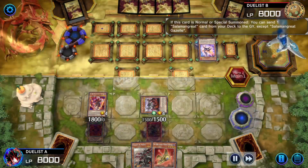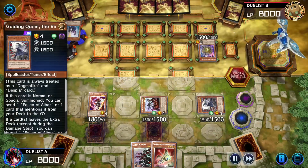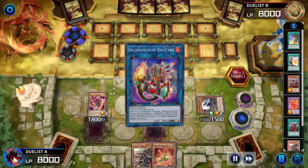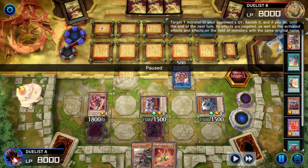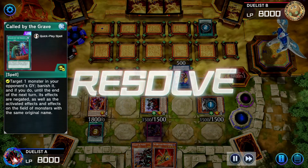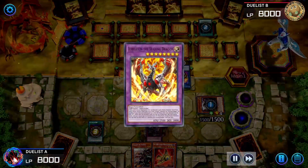Gazelle is named summoned; its on-summon activates. Grand Winole will chain because the monster was special summoned by the opponent's effect — vanishes itself, brings out Guiding Quim. Gazelle sends away Foxy; Quim's effect sends away Branded Fusion. Gazelle then links itself away for Salamangreat Baelynk. Cartesia and Quim use her effect targeting Fallen of Albaz. Opponent activates Maxi targeting that card; Red and Red chains targeting the Fallen of Albaz. Let's see how it resolves — Albaz goes back to the hand.